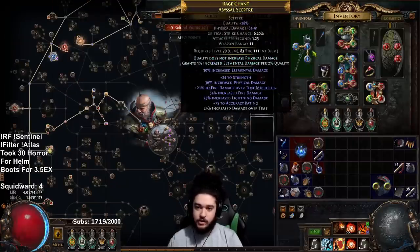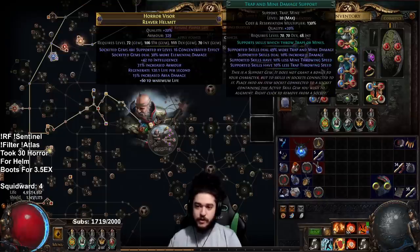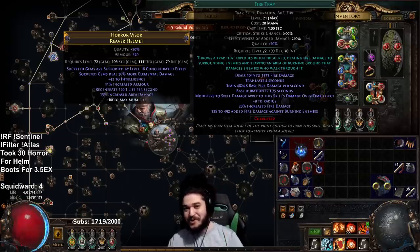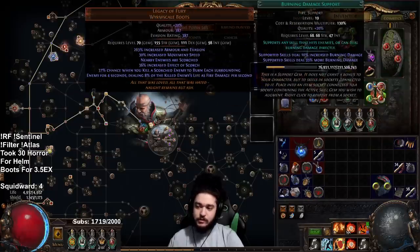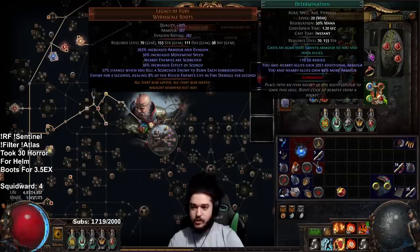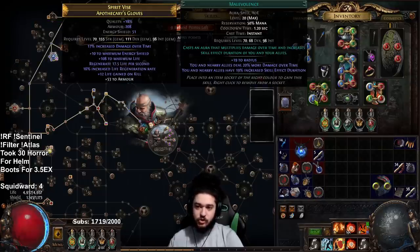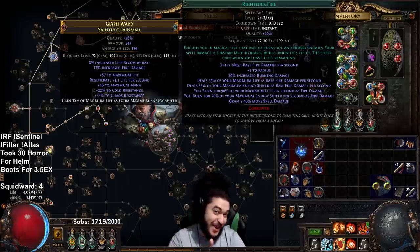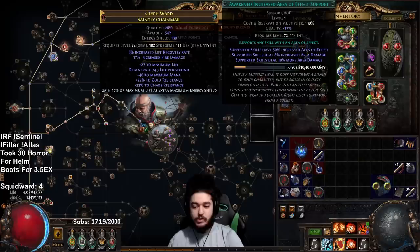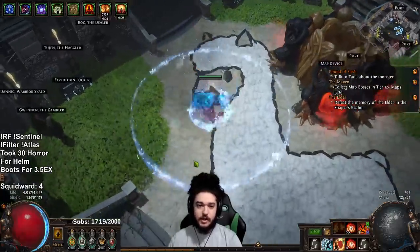To cover my links: Hextouch, Flammability, Frost Blink — remember to switch to Elemental Weakness when you get Ashes of the Stars. Swift Affliction, Fire Trap, Trap and Mine Damage, Life Tap — got a 21 Fire Trap from my first vault. Defiance Banner, Molten Shell, Infernal Cry. Purity of Elements, Determination. Blood Rage for frenzy charges. Life Tap, Faster Attacks, Shield Charge, Malevolence, Swift Affliction, Elemental Focus, Burning Damage, Righteous Fire — also a 21, got very lucky. Awakened Increased AoE and Life Tap.